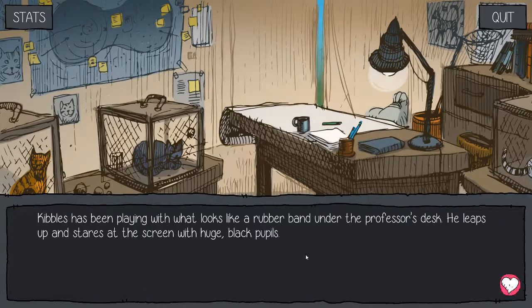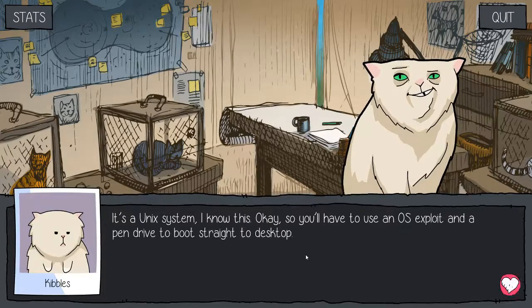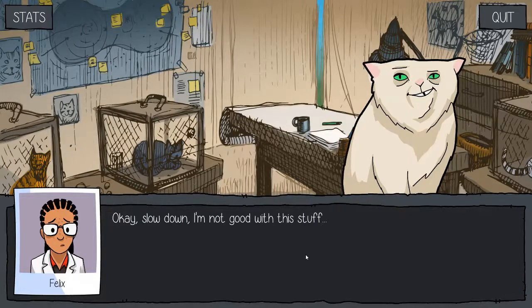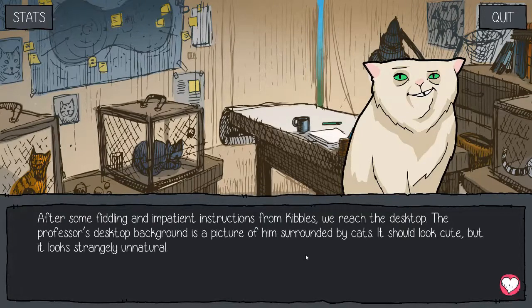Kibbles has been playing with what looks like a rubber band under the professor's desk. He leaps up and stares at the screen with huge black pupils. It's a UNIX system. I know it is. You'll have to use an OS exploit and a pen drive to bootstrap the desktop. Slow down, I'm not good with this stuff. After some fiddling and impatient instructions from Kibbles, we reach the desktop.